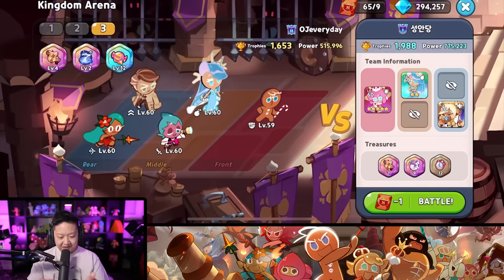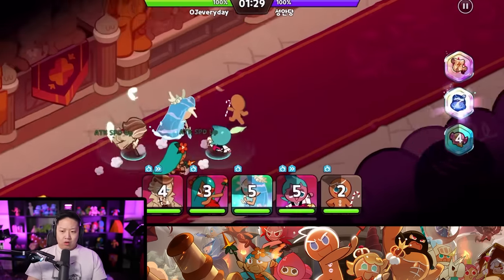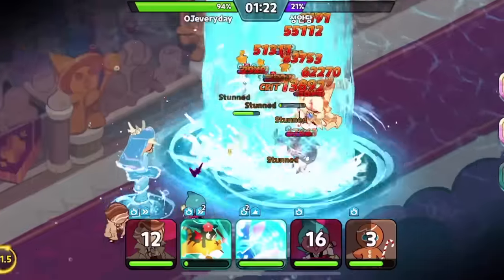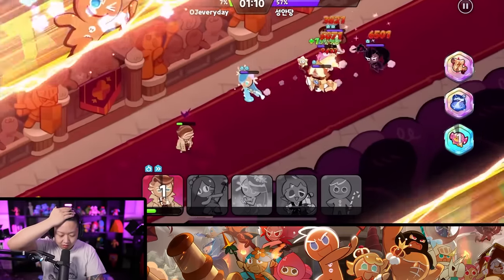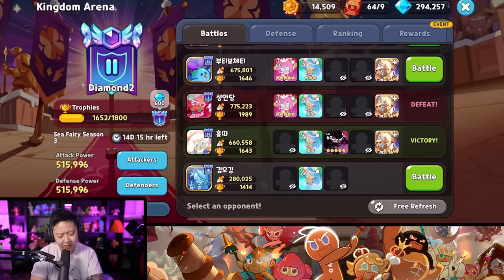Can we beat 775k? That's double our power. Ginger Brave goes in, Tiger Lily goes in, stun, Almond Cookie chains everything, Sorbet chains. So close. I aimed for the sun and I got burned - not that hard though. Only minus one trophy.